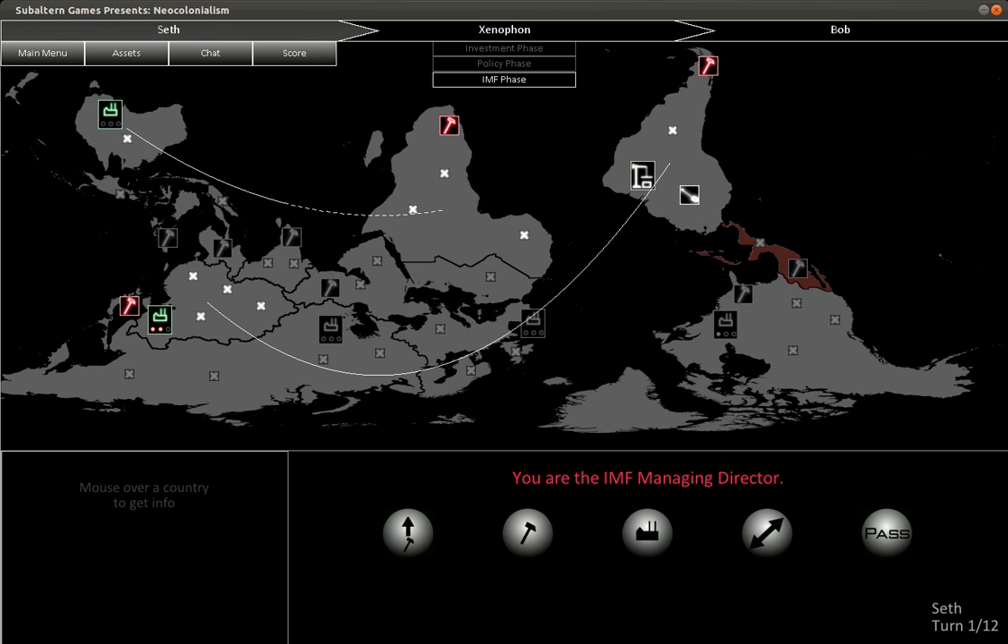It's a multiplayer game where you're playing against two to five people, and you're role playing as finance capitalists. Your goal is to extract as much money from the world as possible. There are 12 turns, and each turn has three phases: the investment phase, the policy phase, and the IMF phase. We're right now in the IMF phase.